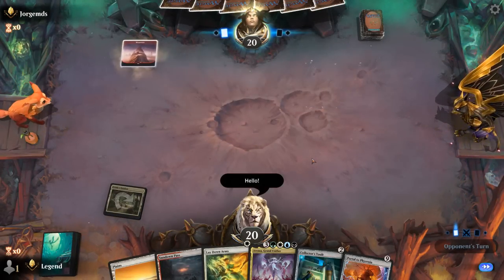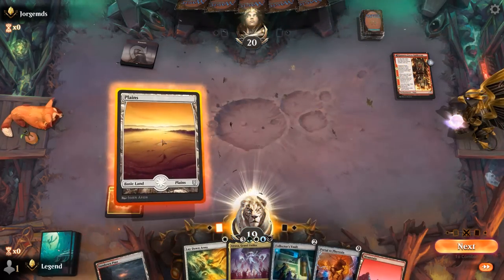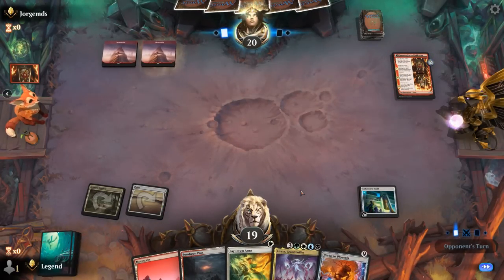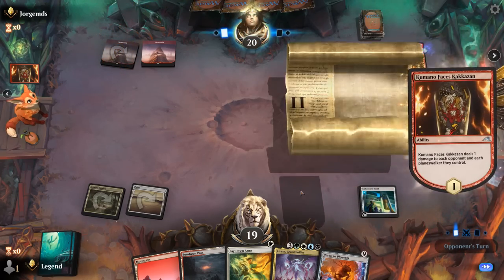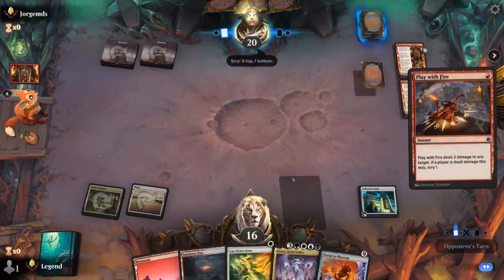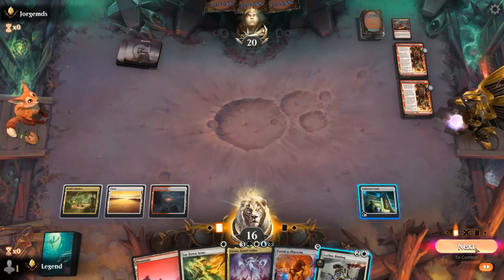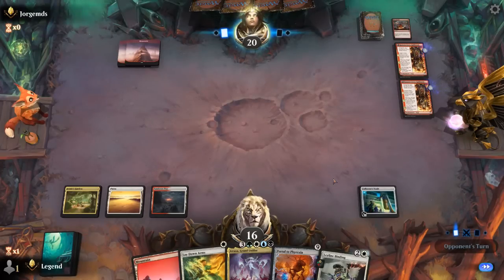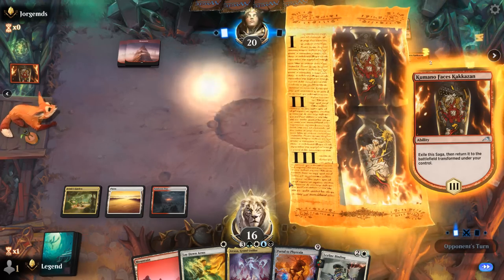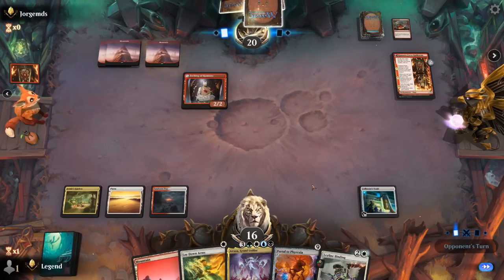Let's see what we're up against. Turn one Mountain and Kumano. So we get to play Collector's Vault and exile their 2-drop next turn, plus activate the Vault. It's going to be another Kumano. Just a Play with Fire. Opponent's creature-light, maybe a 3-mana creature for next turn which I could Leyline Binding at instant speed. Going to pass. For now, probably discarding Portal — but we can see what we draw first with Collector's Vault.